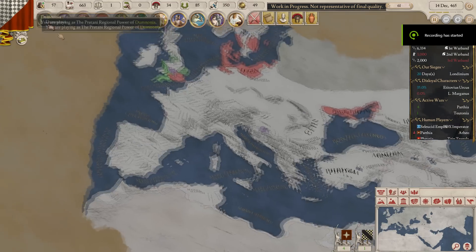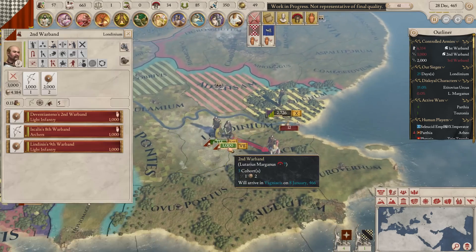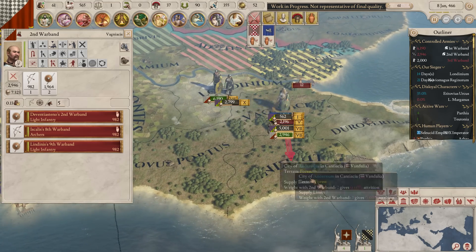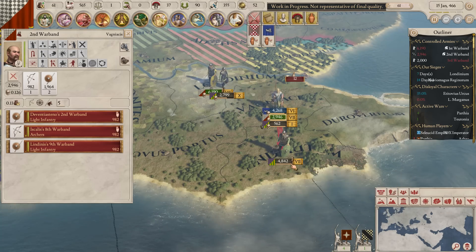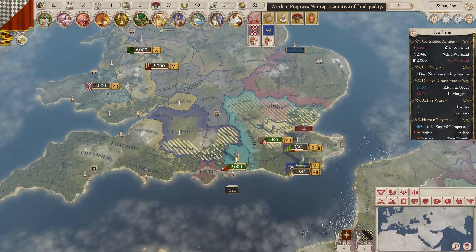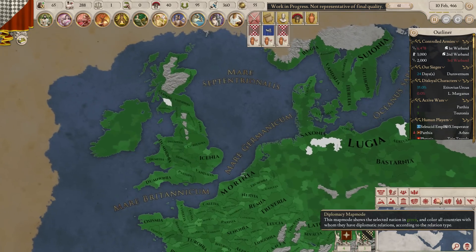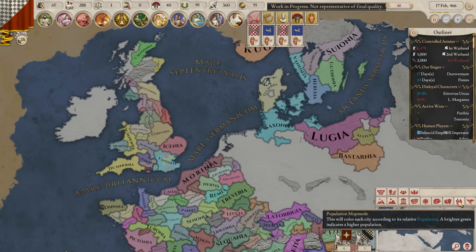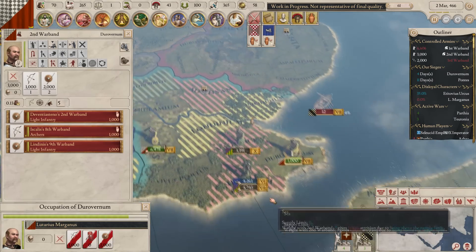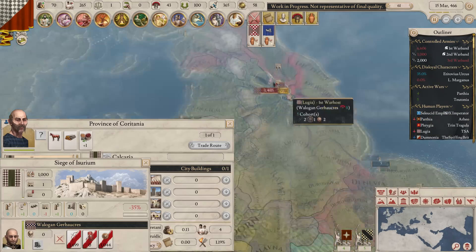Phrygia over there decided — oh no, it's Parthia that has joined in. Parthia incited a rebellion in one of my generals and stole quite a large portion of my land. You can keep generals loyal, and I actually could have kept him loyal — mostly I wanted to see what would happen if he did flip. I love that there's a feature where you can have disloyal generals and they switch loyalty, because that was one of those lovely features in Rome 1. This section of land we're sieging is what Johan decided to steal from Enter Elysium by inciting a rebellion.